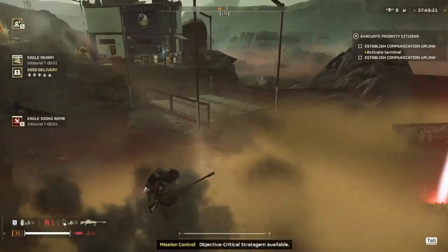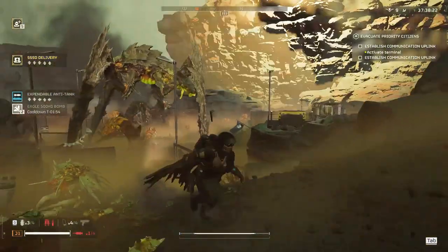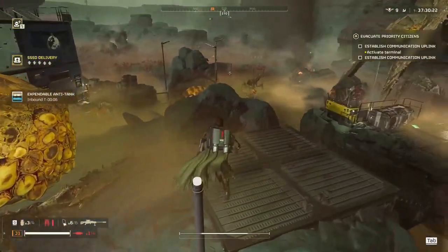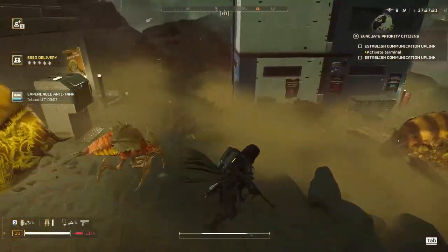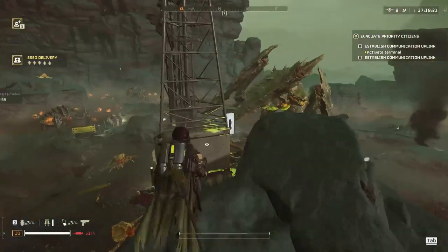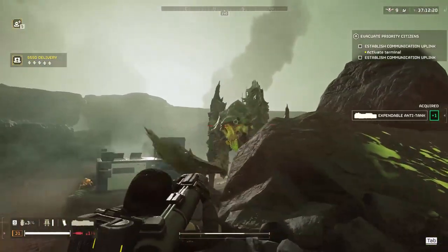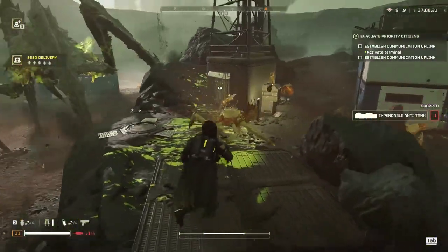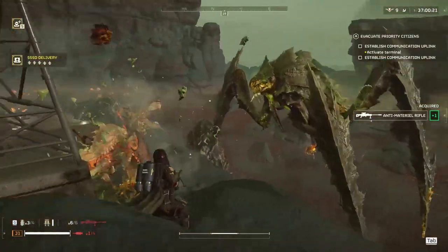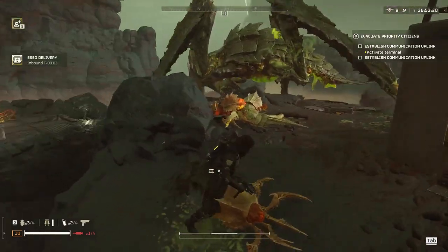I threw my first 500kg but it didn't kill on the first hit because the bile titan moved. I'm hoping this one does, but the pilot decided he had other plans, so my last resort is my EAT rockets. I'm just going to hold this area because the bile titan cannot reach me over here, and it allows me to take care of the other ads. When you're constantly running away from a bile titan you don't really get time to take care of other ads, so here I can just hunker down and wait for my cooldowns.